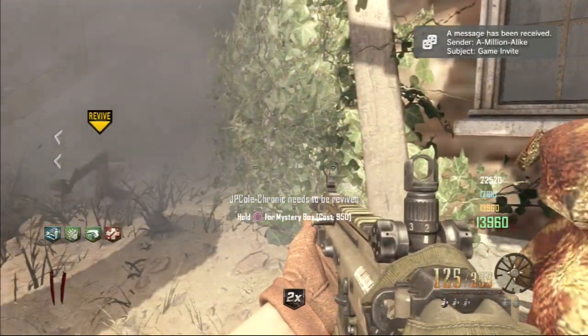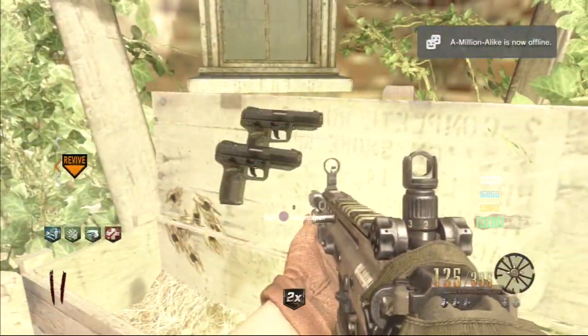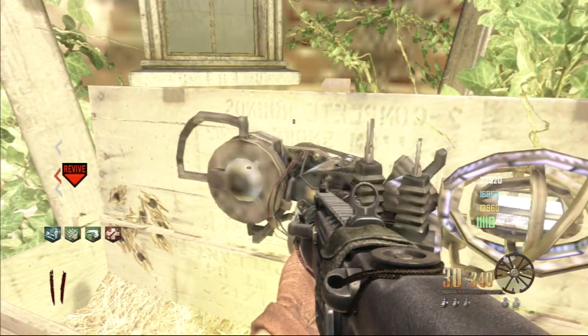Hey, how's it going guys, it's Duelux and today I'm going to show you how to get four Paralyzers in one game. It's kind of tough as you do need about 30 to 40 thousand points to buy the four perks and to hit the box, but after all four of your teammates get it, it's totally worth the time and money. So let's get into the tutorial.